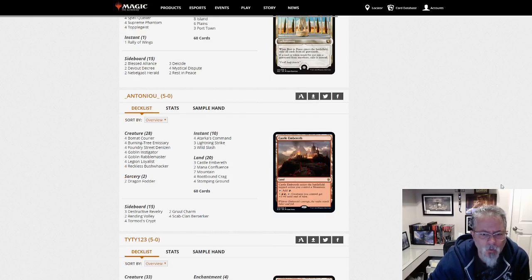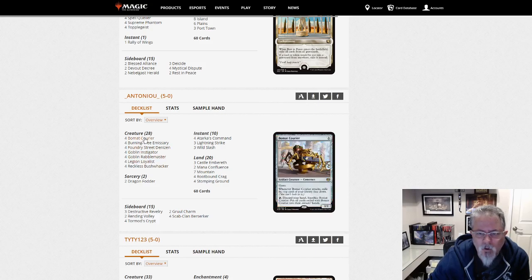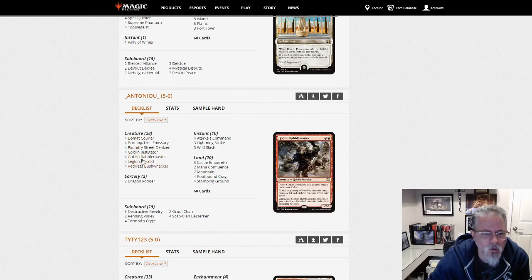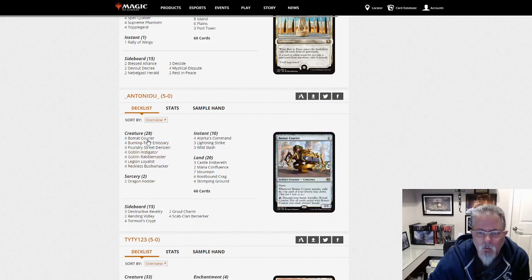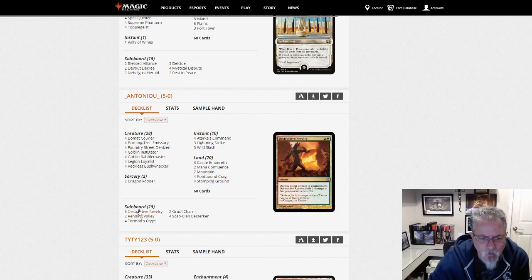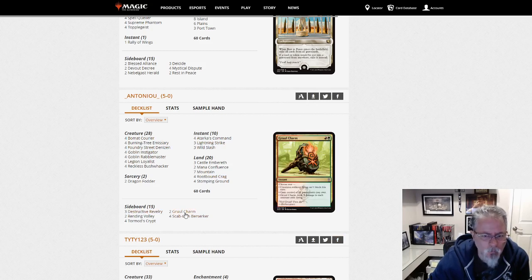And Toniu with the Dragon Fodder deck — Burning Tree Emissary, Bommack Courier. This is pretty much a Goblin deck outside of the Courier and the Emissary — another Atarka Red. We are only splashing green for Atarka's Command, and your green comes out of Burning Tree Emissary. Destructive Revelry in the side and Gruul Charm in the side — interesting. Here's another low-to-the-ground Gruul attacking deck.